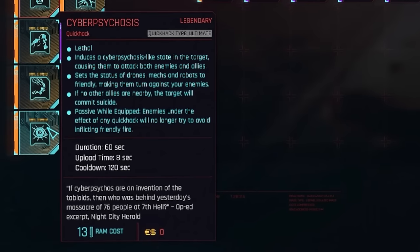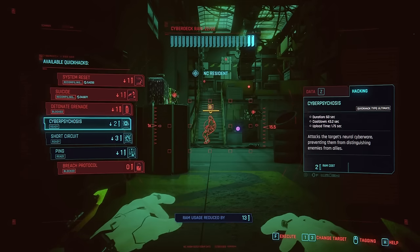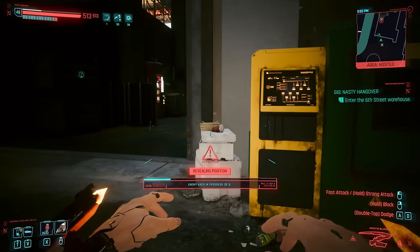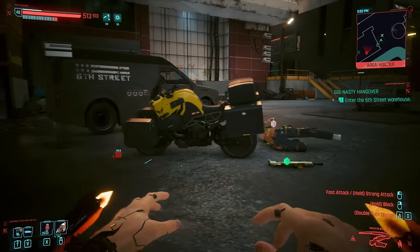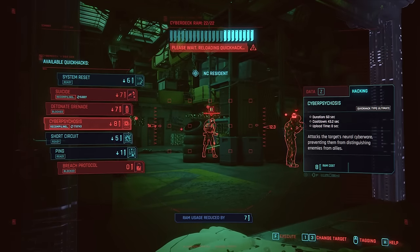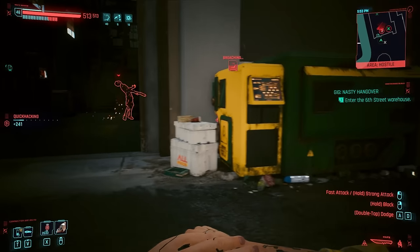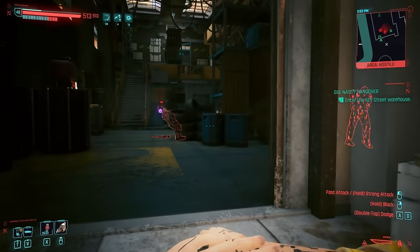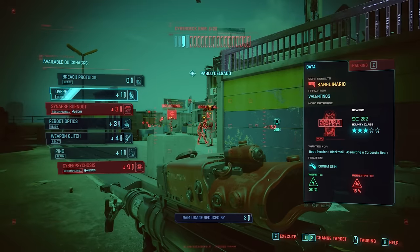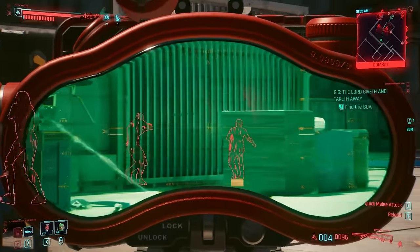Probably the best distraction technique of all quick hacks. With Cyber Psychosis, you can sit back and watch the enemies destroy themselves. However, this type of power comes at a price — it is indeed one of the most expensive quick hacks in the game. Great for using at the start of combat for an initial distraction, but beyond that you're probably going to want to reserve RAM for other quick hacks, as this thing will tax even the best RAM recovery systems. Still, Cyber Psychosis is hands down one of the best quick hacks to bring into a larger group of enemies, ensuring they're not only having to fight you, but fight their own allies as well.